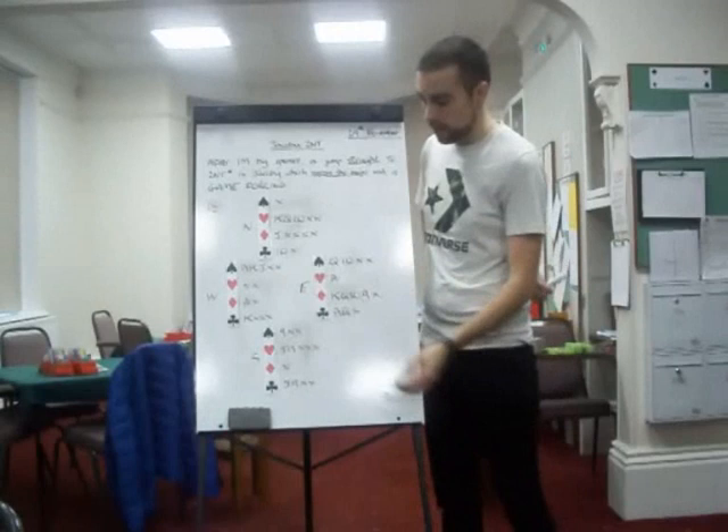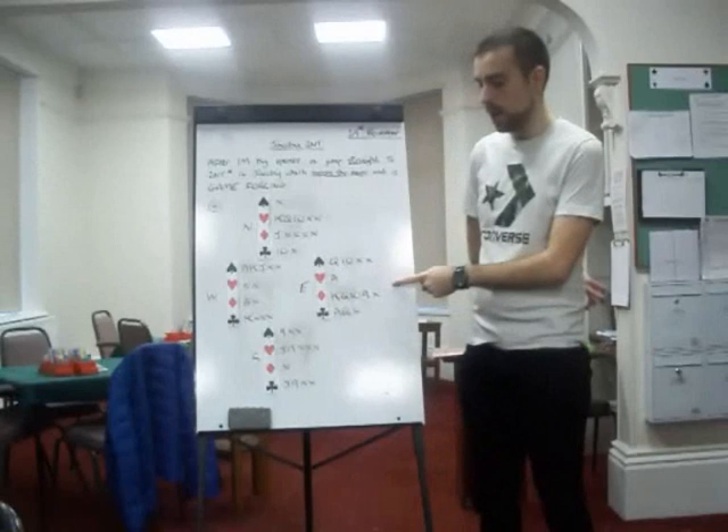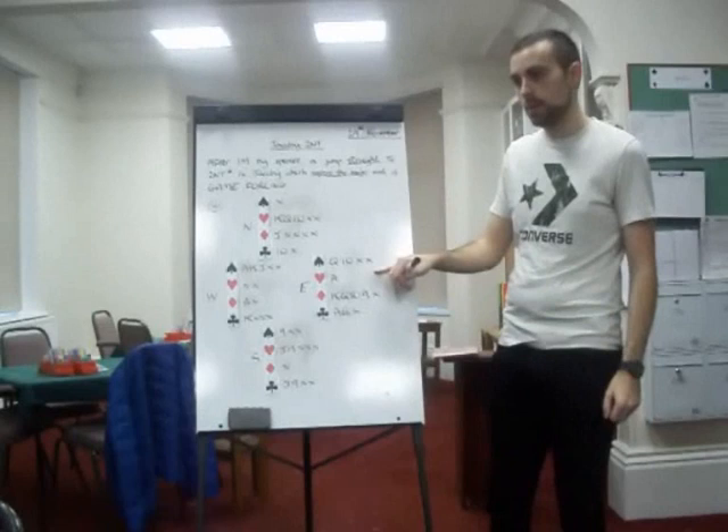The first ace you come to is three diamonds. The reason I would control bid is because your hand is not minimum — you've got a 15 count, ace-king, ace-king. It's a good hand. So three diamonds. Three hearts — the first control you come to. Notice clubs is not cheaper than hearts here, because clubs has been denied. So three diamonds, the next ace you come to is three hearts.